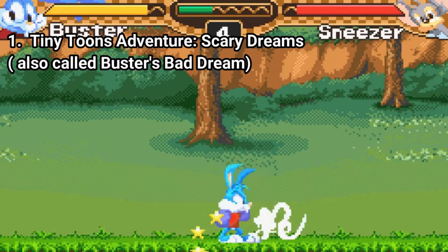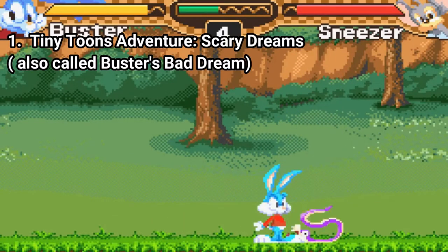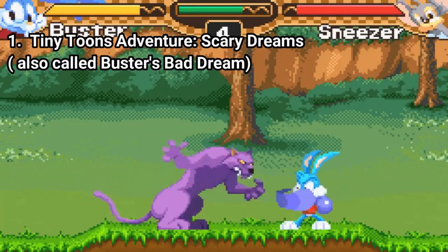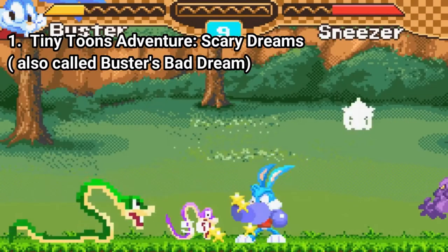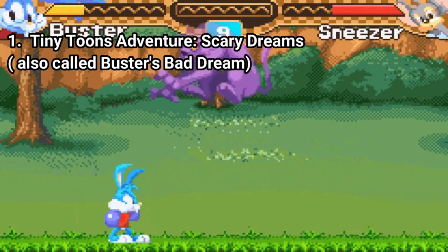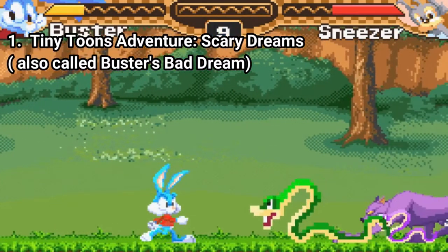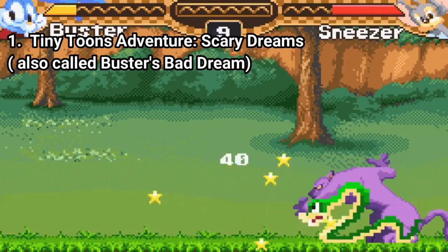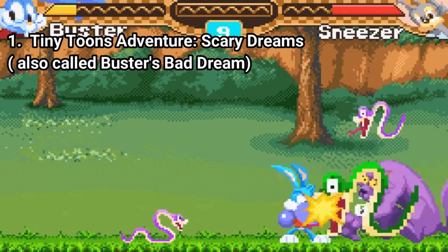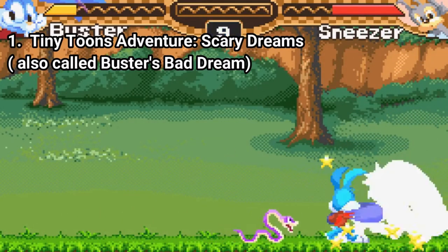And while assist characters are plenty, enemies are plenty too. You get bats that dive bomb on Buster, panthers that claw you, snakes, UFOs, robots, and all sorts of enemies. They are difficult, since you get at least 4 enemies on screen attacking you at once. It's a tough game overall.